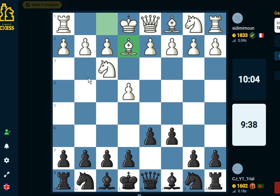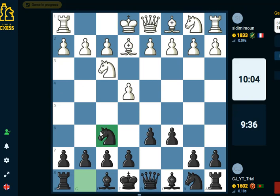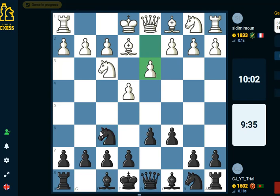They're playing quickly, which puts me under some mental pressure. They played d3 — why d3? I mean, they want to play here, but that also makes their light-square bishop bad. I think playing Nc3 could have been better. Anyway, it's the Pirc defense, so let's continue.